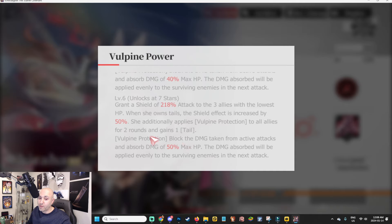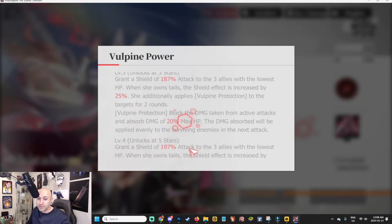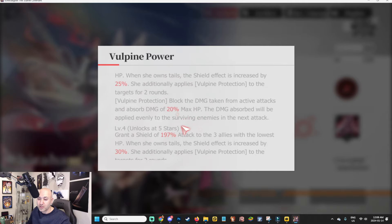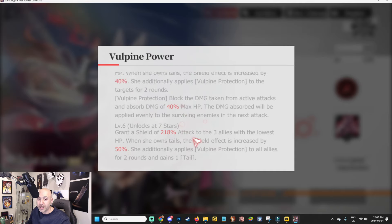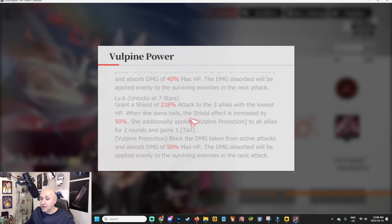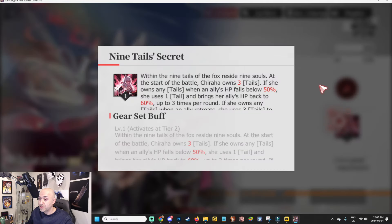The Vulpine Protection lasts two rounds, and checking across all tiers it's two rounds across the board — no change there. At the seven-star version there's one key difference: you actually gain a tail every time you cast the special. The other versions do not grant a tail on cast, so that's a pretty important distinction.